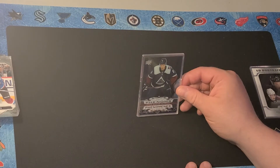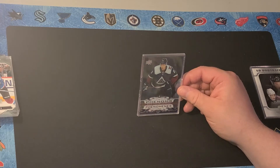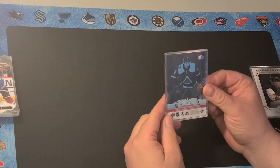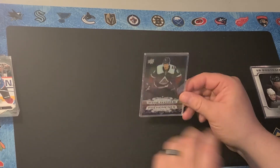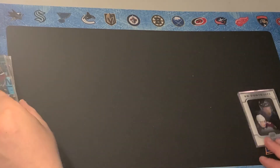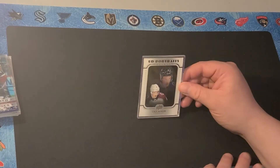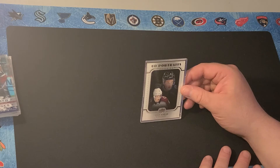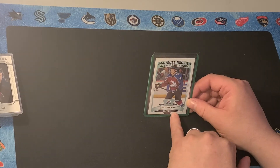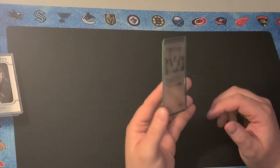This is from the Tim Hortons set — Clear Cut Phenoms. I don't know if you can see, but it's clear. That was from 2021 — it was one of the subsets, so that's a pretty cool card. This is his portrait card from his rookie year — pretty cool. Here is his Marquis Rookie O-Pee-Chee card. O-Pee-Chees are not as valuable as the Young Gun obviously, but this one's still around $20.